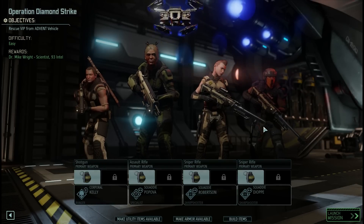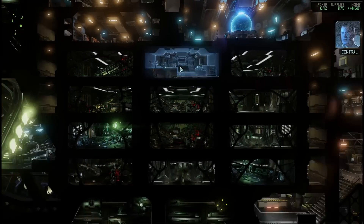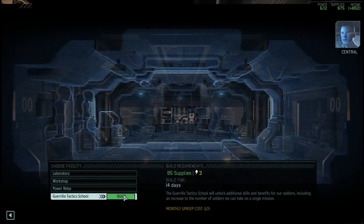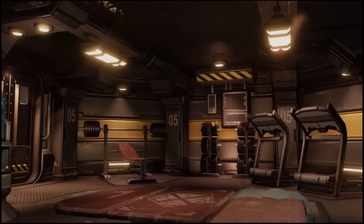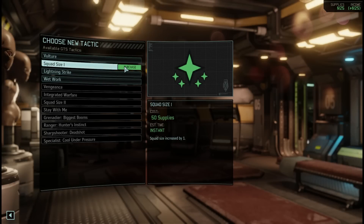At the start of the game you'll only be able to have four soldiers in combat. An early upgrade that is a necessity is to excavate a section of your ship and then have an engineer build the Guerrilla Tactics School. Once constructed, you can choose a new tactic and for only 50 supplies build Squad Size 1.